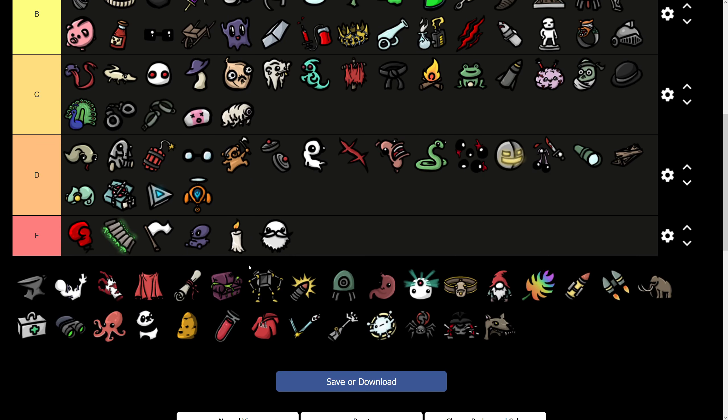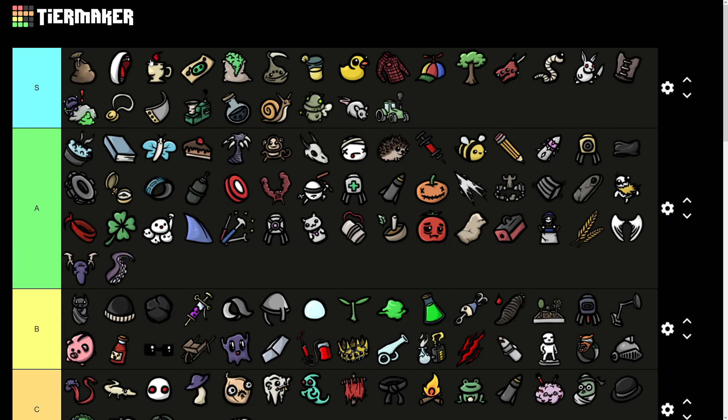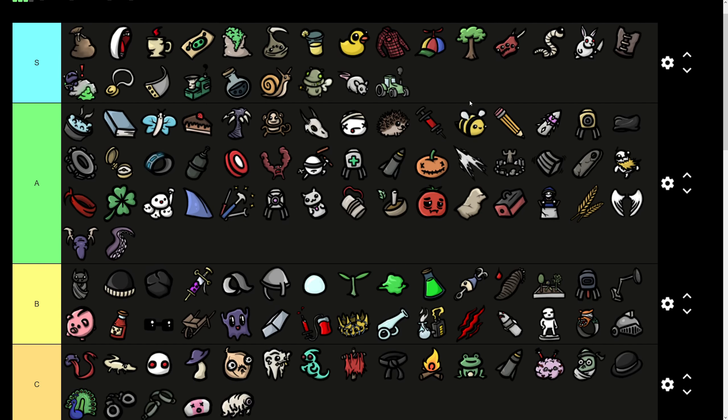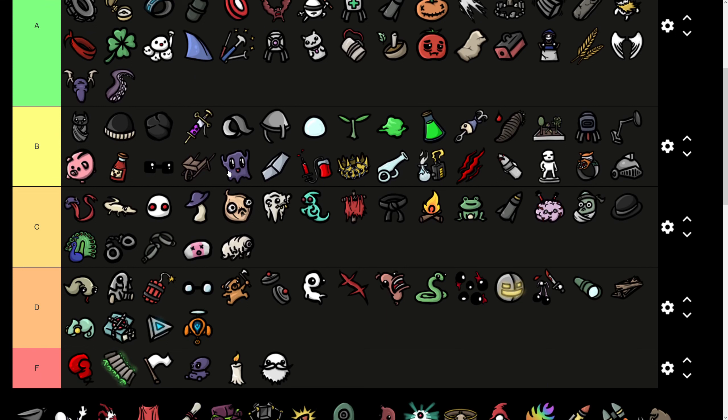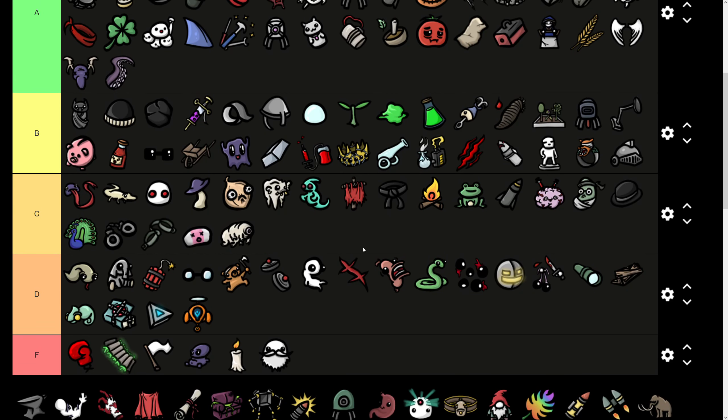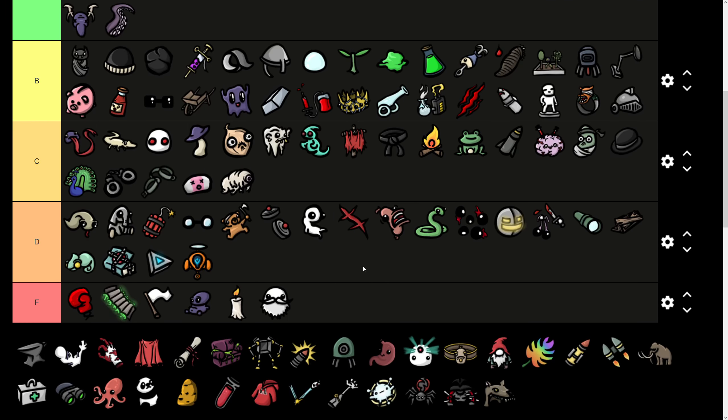Let me quickly explain the tiers again. S tier items you will pretty much always pick whenever you see them with very few exceptions. A tier items you'll pick anytime you actually use the stats the item provides because the downsides are so minimal. B tier items have real downsides but correspondingly strong upsides, and you'll have to judge based on your situation. C tier items are build filler — typically weaker or with significant downsides. D tier items are only useful for very specific characters or narrow builds. F tier items you should pretty much never buy on any character.